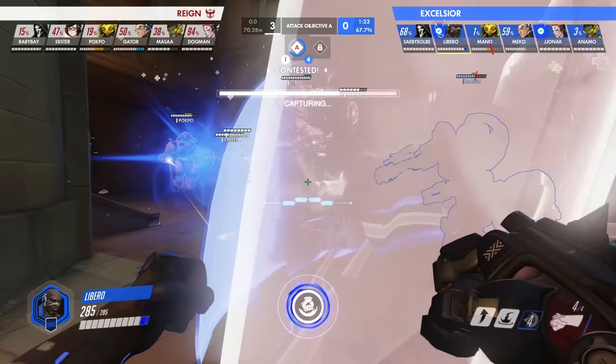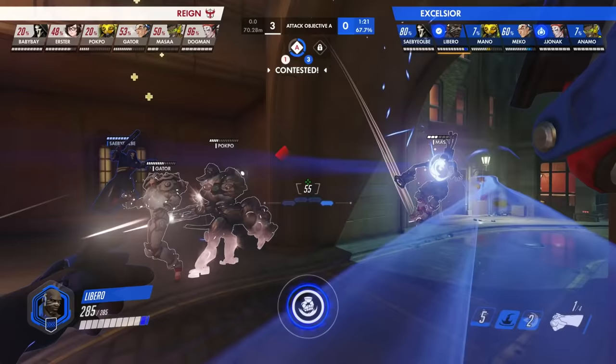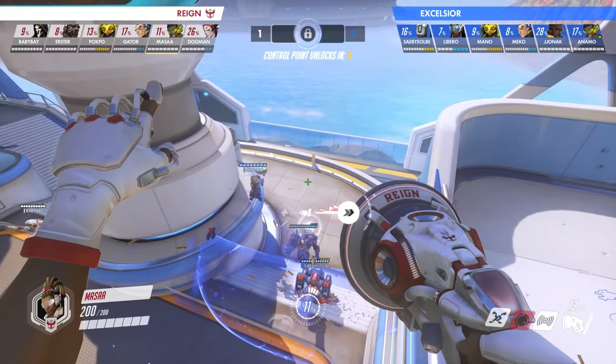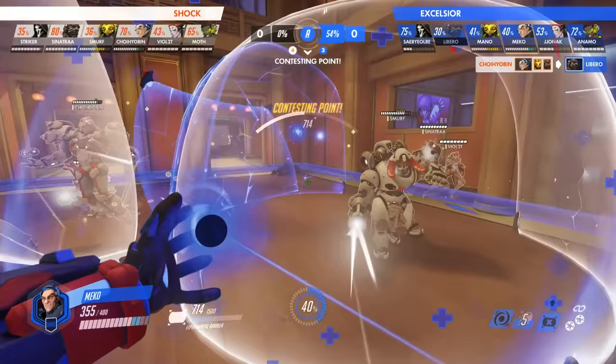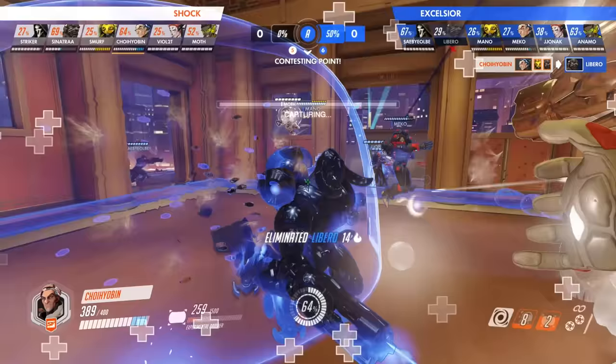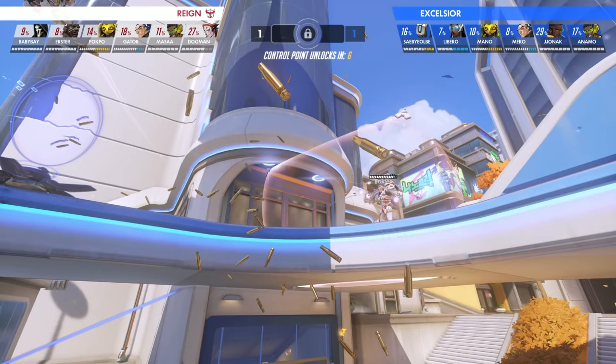Halt can set up Rocket Punches, Seismic Slams, and Uppercuts from Doomfist. It can give Sigma and Moira tons of ultimate charge by pulling enemies into their primary fire and Biotic Orb, and sets up huge Boop plays from Lucio. Sigma can also use his Kinetic Grasp to absorb damage from Reaper and Doomfist while the rest of the team focuses them down, often forcing the enemy DPS to retreat early.